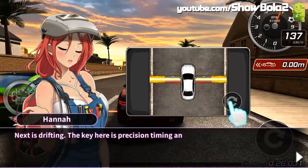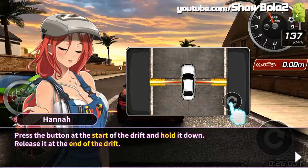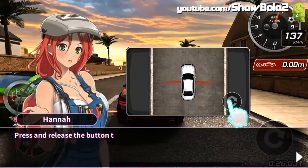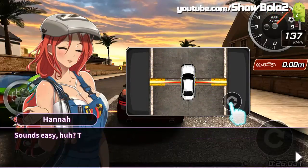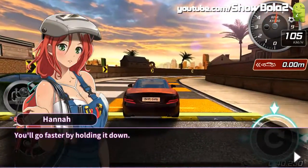Next is drifting. The key here is precision, timing, and steering. Press the button at the start of the drift and press and release the button to match the start. Sounds easy, huh? Then let's give it a try. You'll go faster by holding it down.